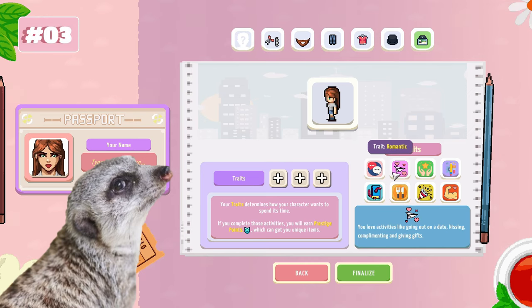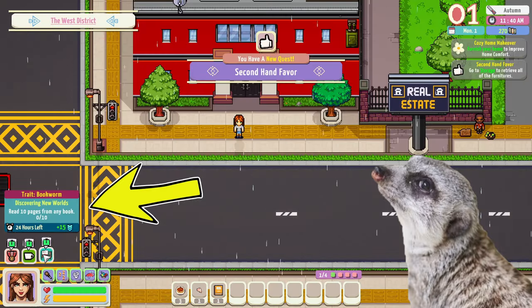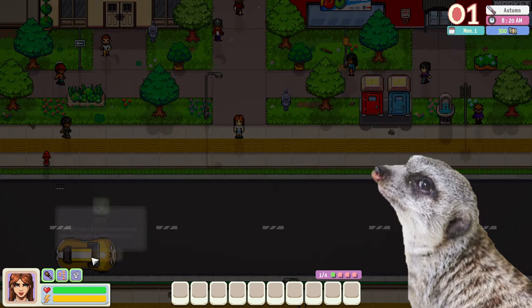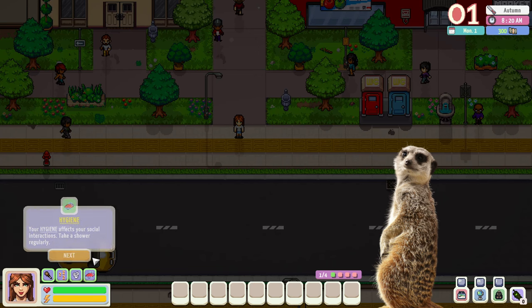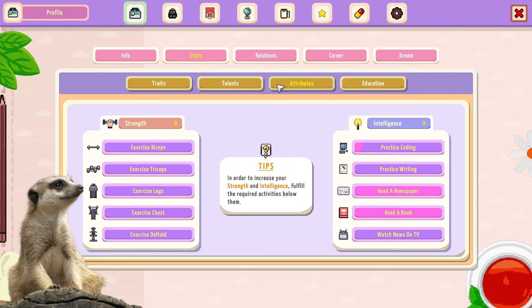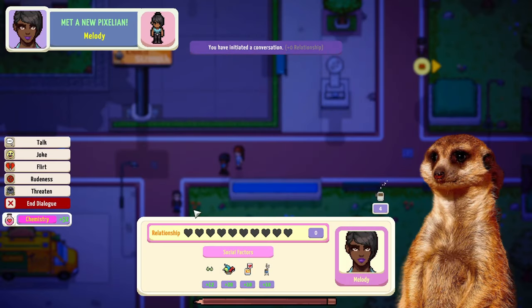Number 3: Characters also have traits, needs, and wants just like in every other sim game. We get to choose traits that determine what our character likes to do. This gives some sort of side quest that rewards us with prestige points, and we use these points to buy exclusive items. We also need to meet their needs and wants to keep them sort of sane. They also have other stats like talents that we could cultivate, and attributes that would make our Pixelians smarter or stronger — which, you know, helps when you decide to beat up other Pixelians.